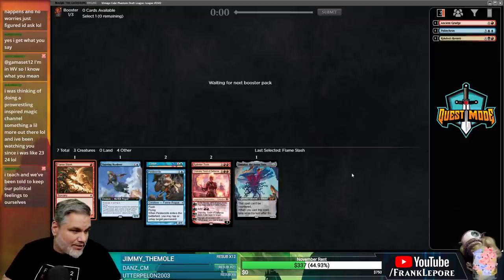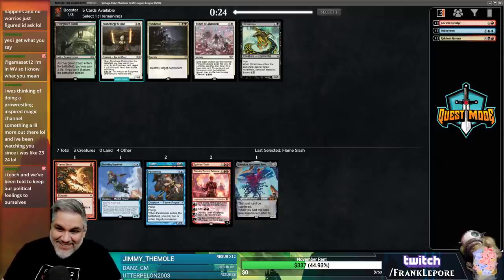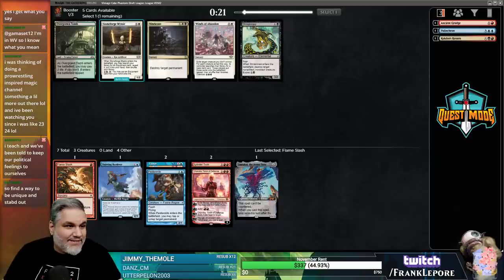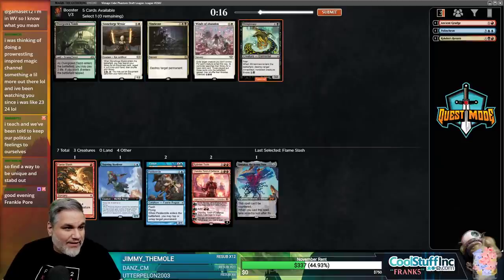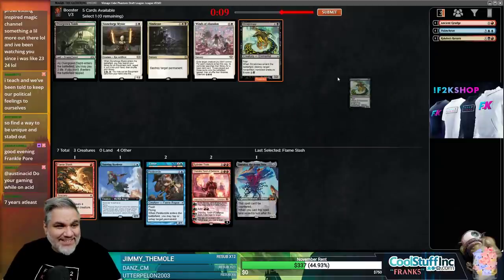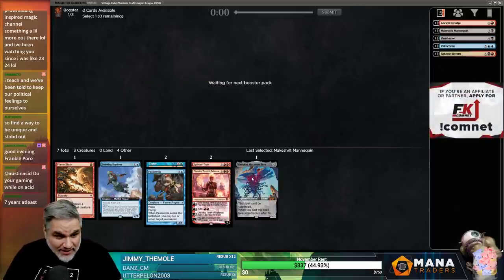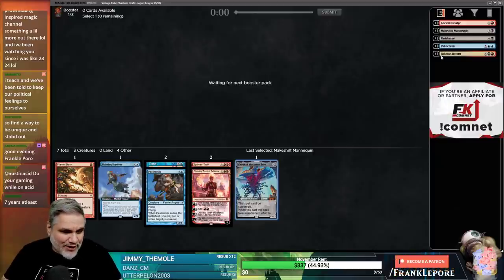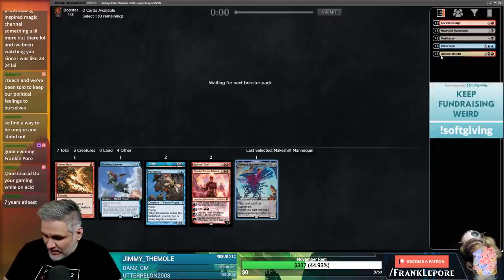Doing a pro wrestling-inspired Magic channel - something a little more out there - would definitely have an audience. Makeshift Mannequin is one of the instant speed ones so we can just discard it. This pack really dried up - I was hoping Blightsteel and/or Deceiver Exarch would come back and neither did.